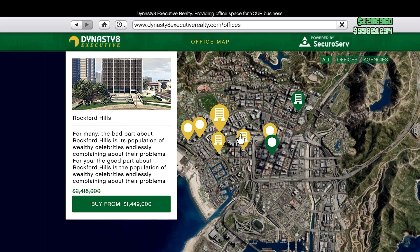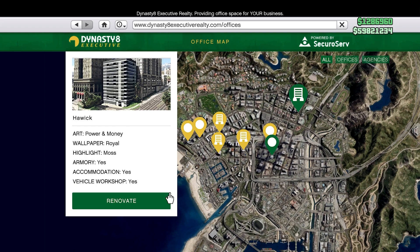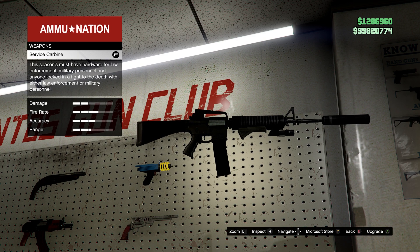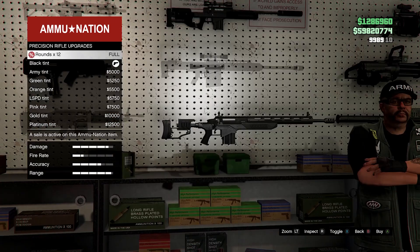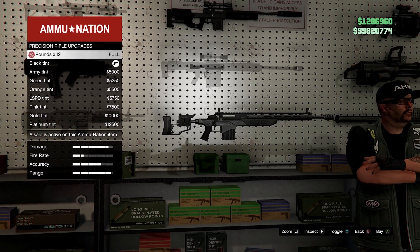For our business sale of the week, we have a Dynasty 8 Executive with agencies on sale. Not only can you get the agency on sale, you can also get the Weapon Workshop and the Vehicle Workshop upgrades for this business at a discount as well. We also have a few other small things this week.